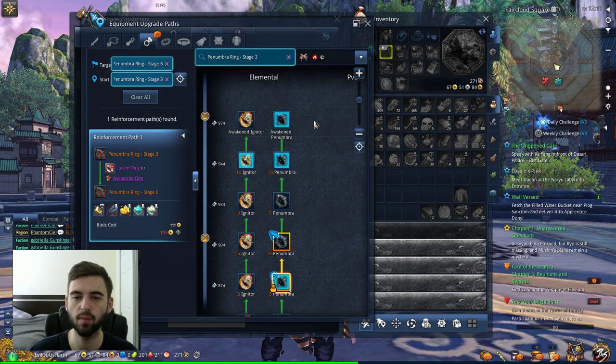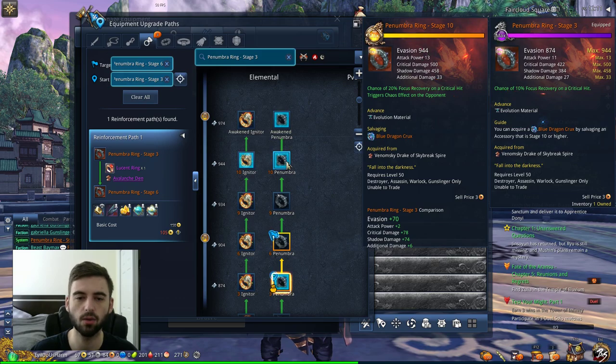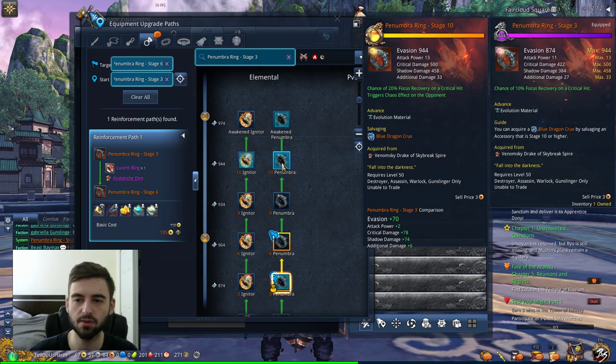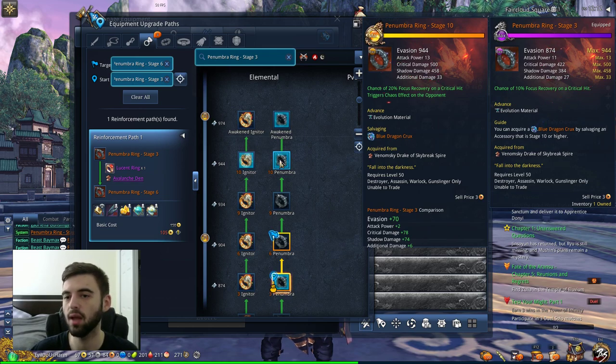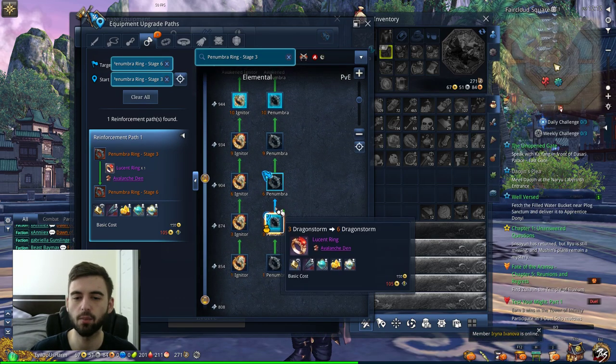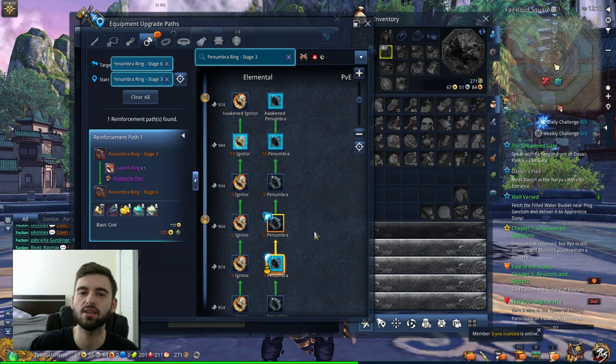Looking further up the path, when you get up to the Penumbra Ring stage 10, it gets a bonus effect called the Chaos Effect. The Chaos Effect applies the chance of focus recovery to all of your teammates when that effect happens. So if you're attacking a boss and the Chaos Effect is triggered, all of your teammates additionally gain the focus recovery as well. If you have a lot of people running stage 10 rings, you're going to get a lot of procs of this focus recovery, and basically your team will be able to hit their main DPS rotations consistently. However, upgrading to that stage 10 ring is going to cost a ton of materials, so your breakpoint should be stage 4.